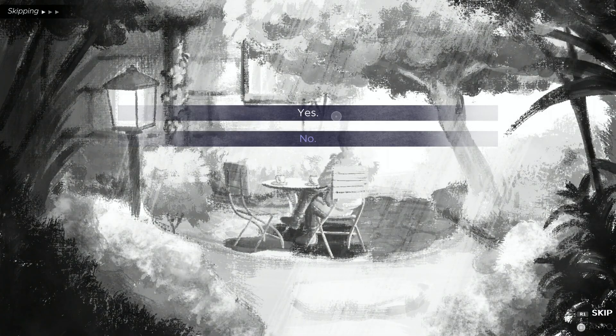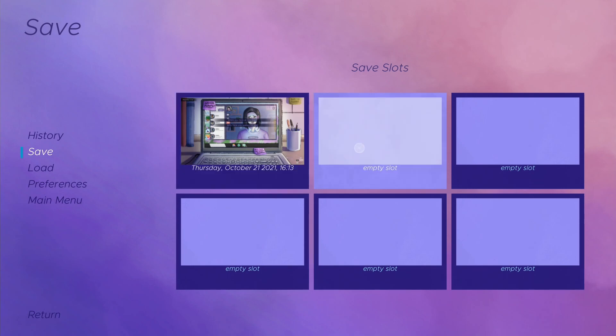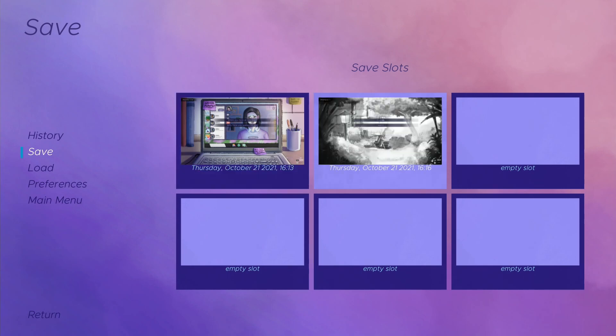Now go upstairs and select yes. Press the option button and make a manual save — make a new save, do not overwrite the previous save. Go back and select 'I'll stay.'